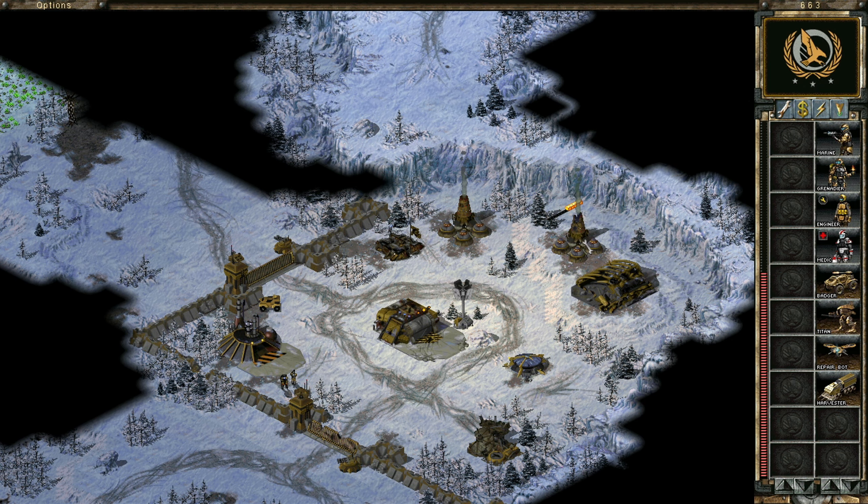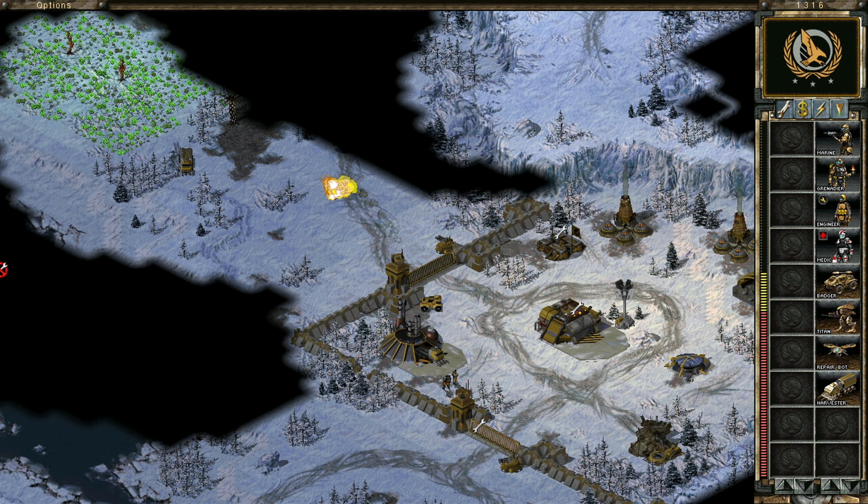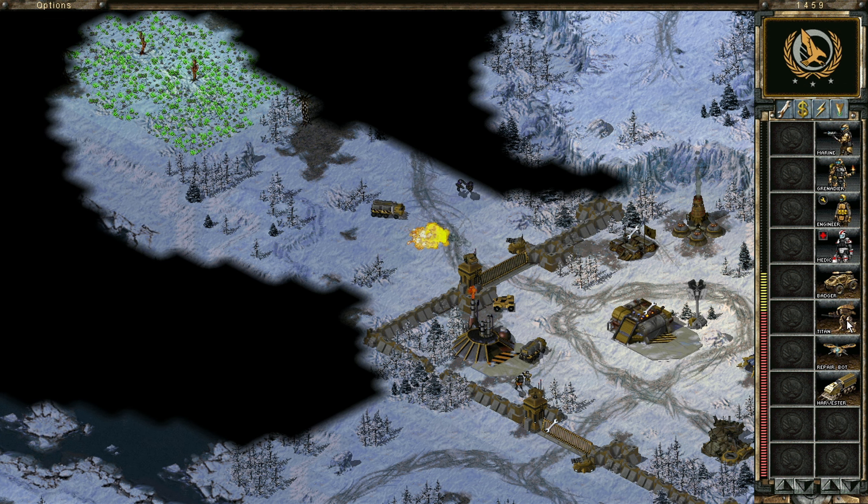Get on with the harvester straight away. So you don't have control of the construction yard. But yeah, we want to fix these power plants here because they are our only means. Oh, we've got titans here. That's good. We definitely want some titans.